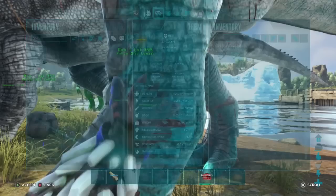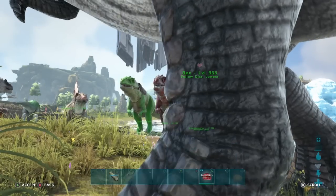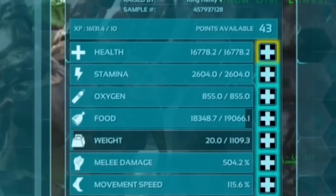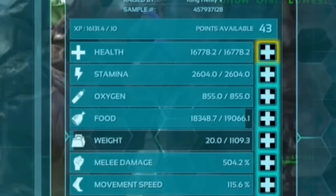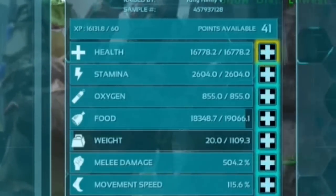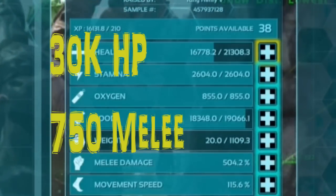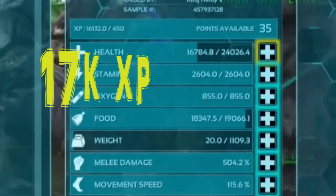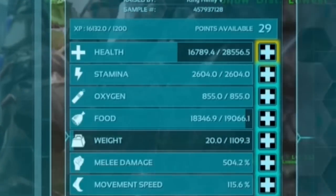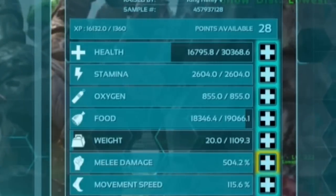I cannot wait to take these guys into the desert and level them up big time. For the second rex, we are going to be focusing on the melee. We're putting the health up to 30k — I still want a decent base — but the melee is going to 750. And that's still only 17,000 experience, so there's so much room for play. I think we might be able to get these things up to 800, 900, possibly even a thousand melee. I've never even seen a rex with that much melee, so I'm super excited.